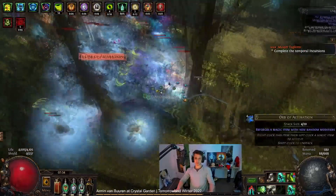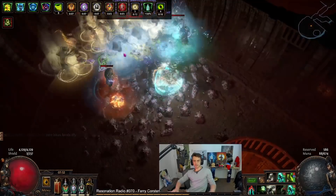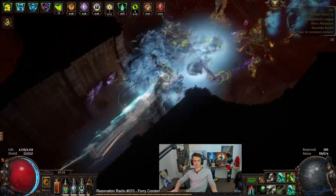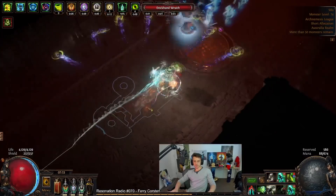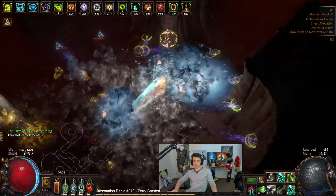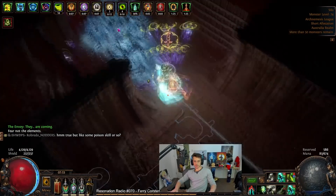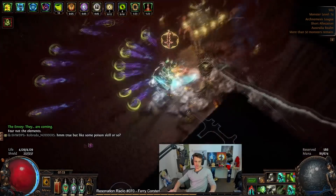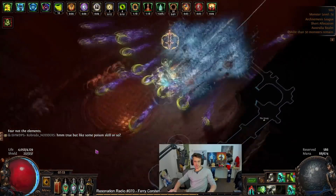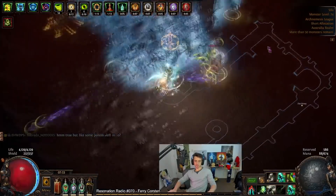Cobralash has a built-in bit of damage onto it, especially with the alt quality — 15% extra damage to your skill with each remaining chain. There are also medium cluster jewels that give you another 15% damage with each remaining chain. So these mechanics basically for single target mean that you can more or less not need too much damage on the tree — just have to kind of fix your crit, crit multi, and your flat damage. And in the end this is kind of the resulting character.